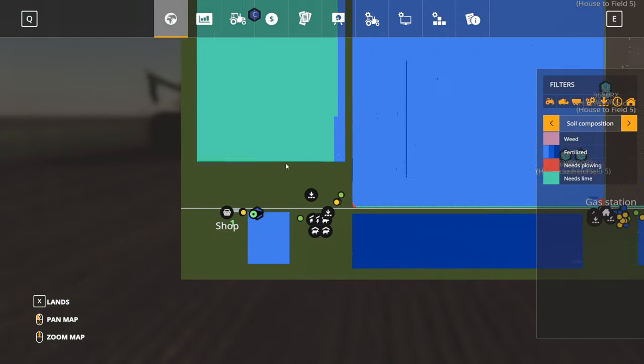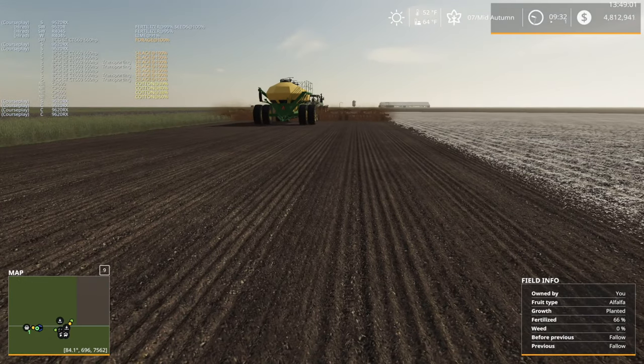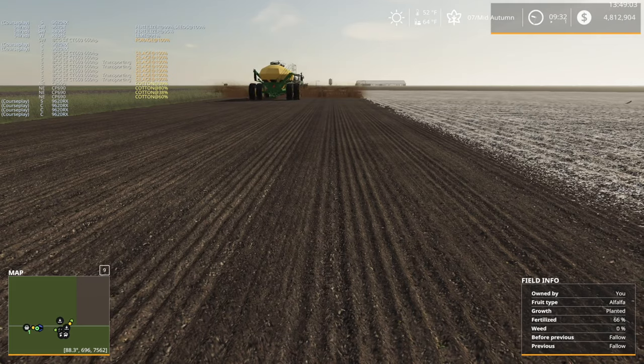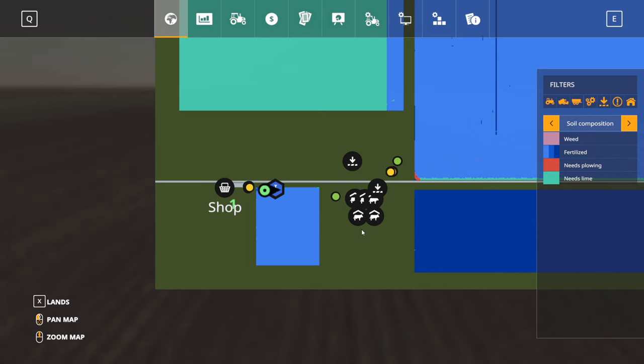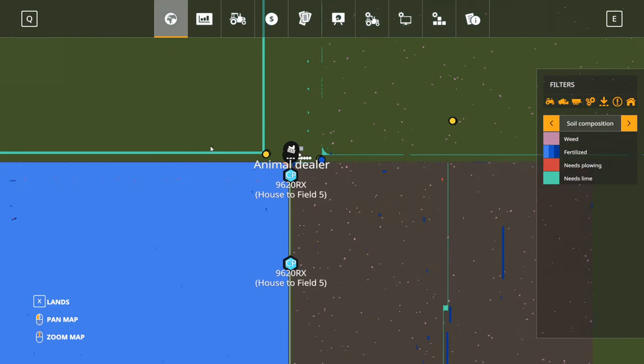Is the fertilizer not getting applied here? Wait for this to update a minute — ah, there it goes. Okay, good. The fertilizer should be getting applied here. Probably really should cultivate that field and put another application down, but kind of forgot about that. We'll call that good for now.